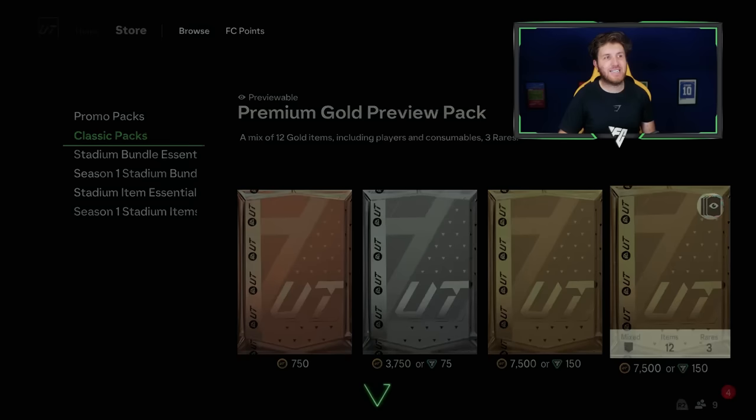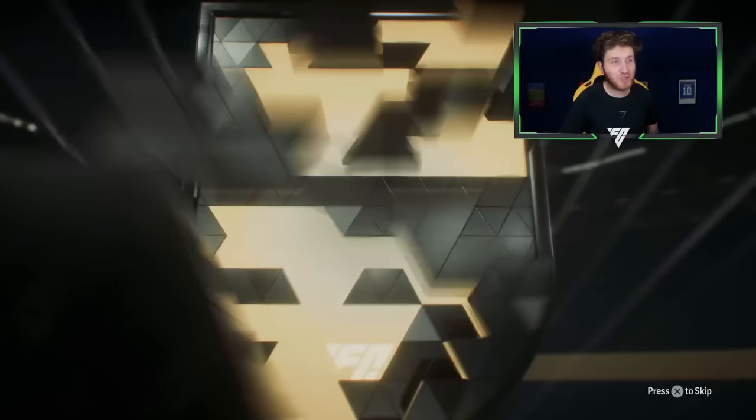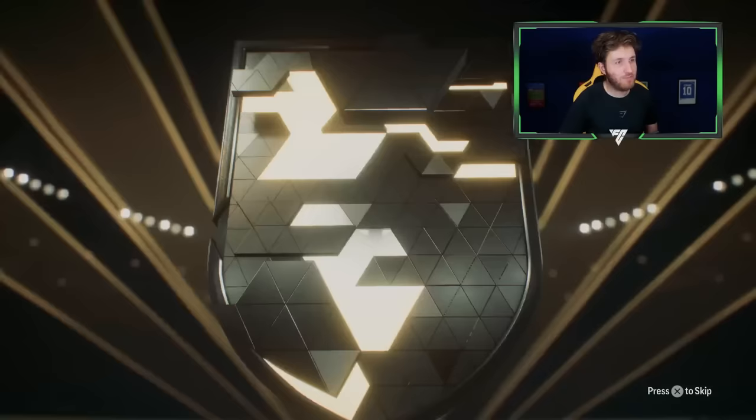First things first, I'm going to try a preview pack - imagine we get a walkout. It's Callum Wilson. Don't think he's worth 7k - he's 1,000 coins. That pack was not worth it.